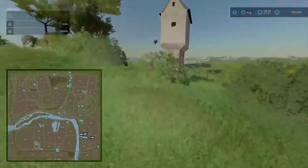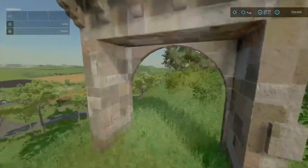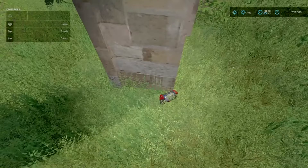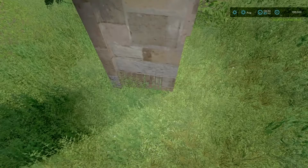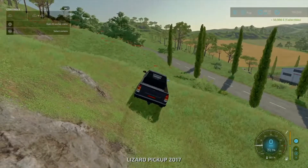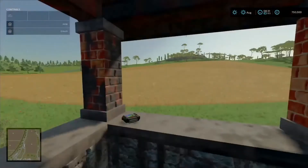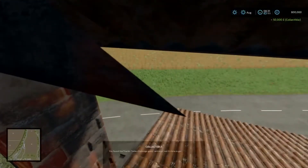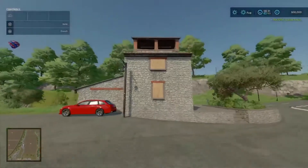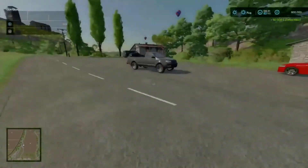Up here, over here, and there we go. On to the next one — up in this little tower, grab that. This tower here in this little lay-by area.